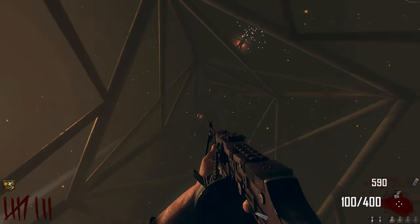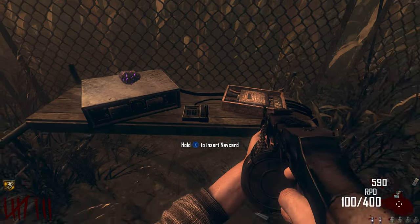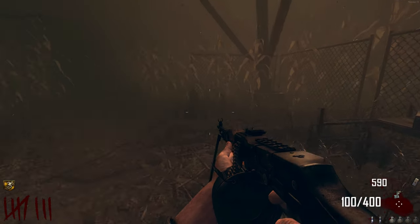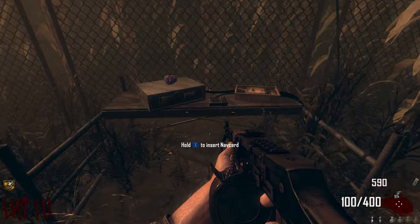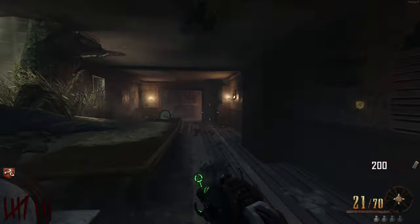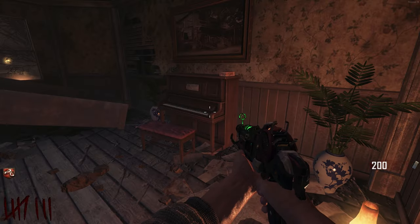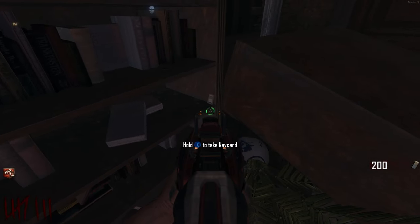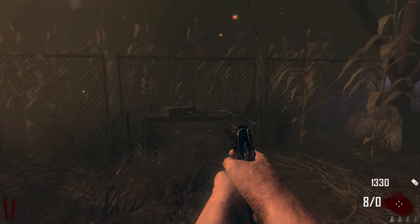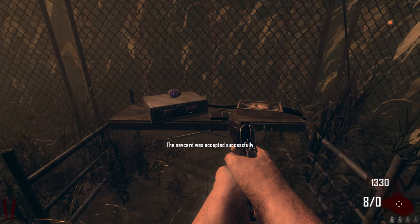Once you've built all the parts over by the radio tower, you'll be prompted to insert a nav card. The nav card you need can be found in Buried, and is only required for the super easter egg — if you just want to complete the Transit easter egg, it doesn't matter. In Buried, go through the ghost house once and come back through the back entrance. Go past the piano used for the 10-point perk easter egg, come around the corner by the bookshelves, and you'll find the nav card there. Then head to the nav card table on Transit in the cornfields and interact with it to insert the card.